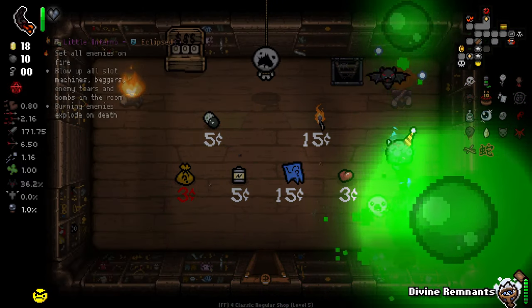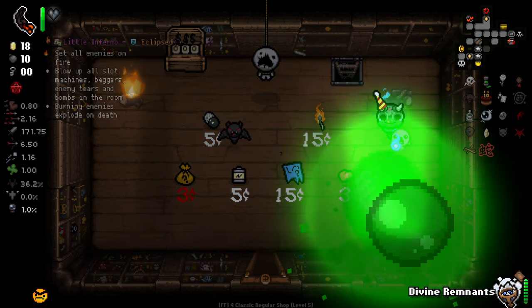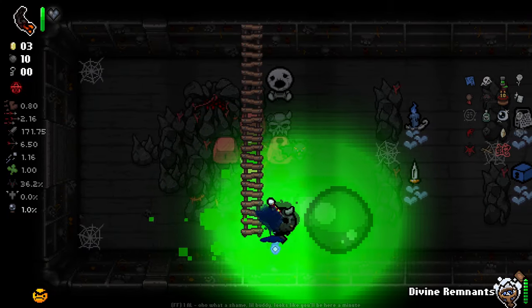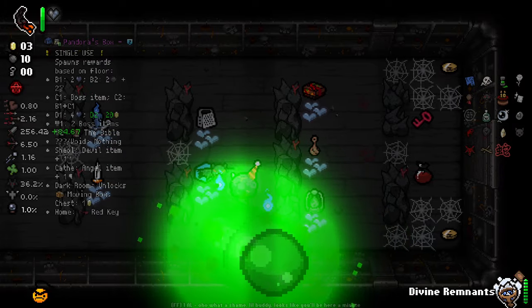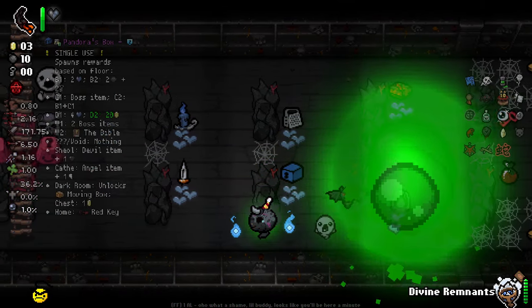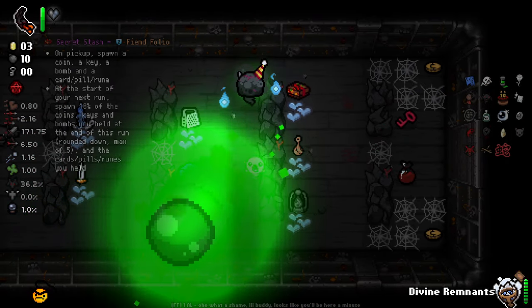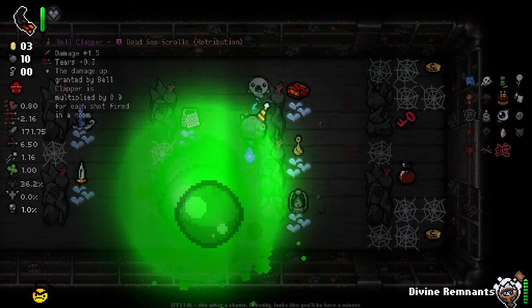What's this little matchstick here? Little Inferno — sets all names on fire, blows up all slot machines, beggars, enemy tiers, and bombs in the room. Burning — it's kind of interesting. I think I'll buy this, because just knowing where the secret rooms are is going to be kind of nice. In here, not particularly anything of value. If I had some charges I'd just reroll them all. It gives us some tiers and a little bit of damage — I'll go for that.